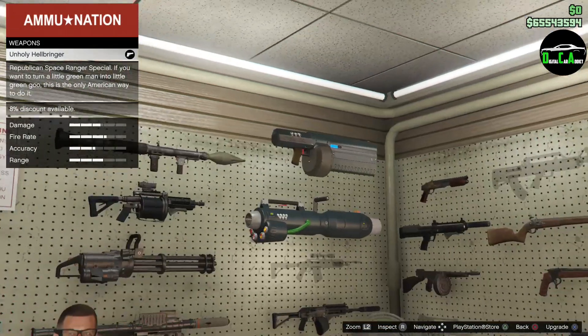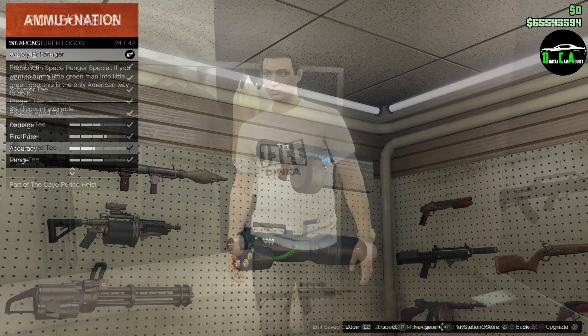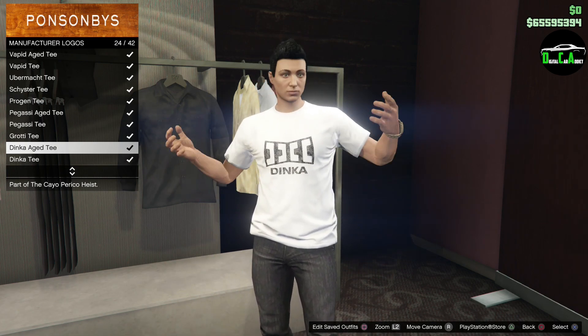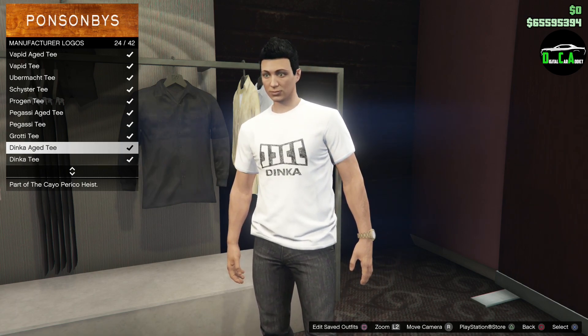In terms of weapon discounts, we have 40% off all laser weapons, which is pretty cool. In terms of free items, you can get this Dinka H t-shirt for free just for logging in this week, but keep in mind that you need to already own the normal Dinka t-shirt in order to be able to unlock this one.